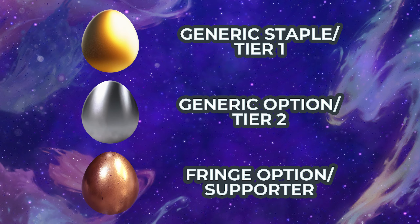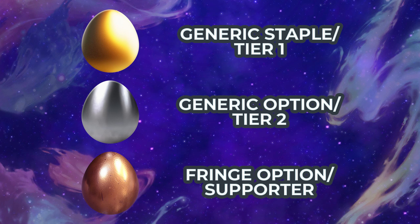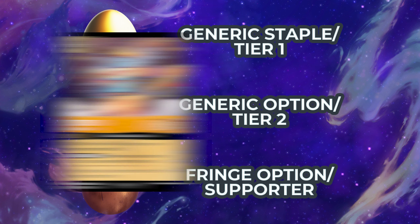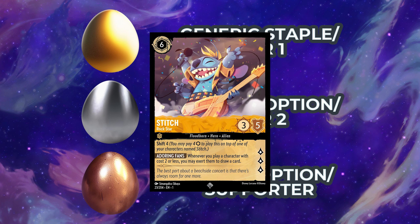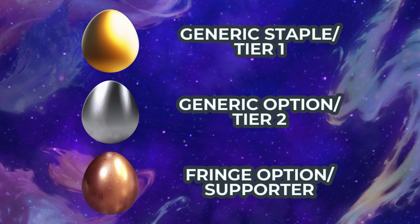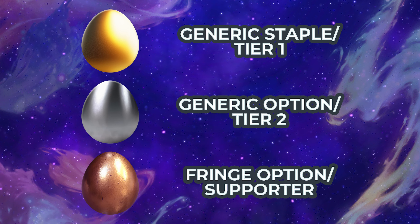We're giving each card an egg rating. Cards given a golden egg are believed to be part of a tier one deck or considered a top tier staple for the color — cards like Stitch Rockstar, whose requirement to take advantage of is powerful without sacrificing consistency, or Maui, who is simply powerful enough to include in any Ruby deck.